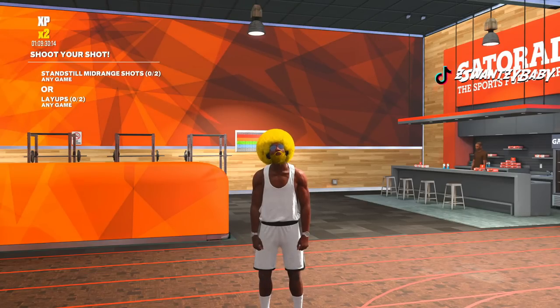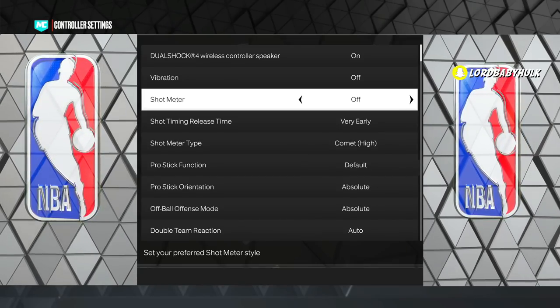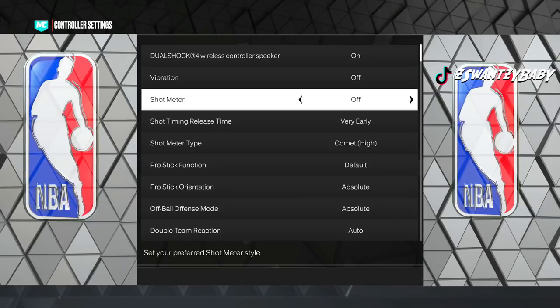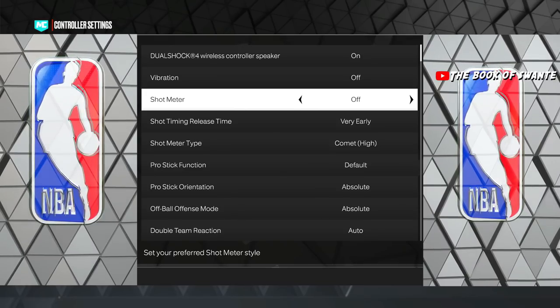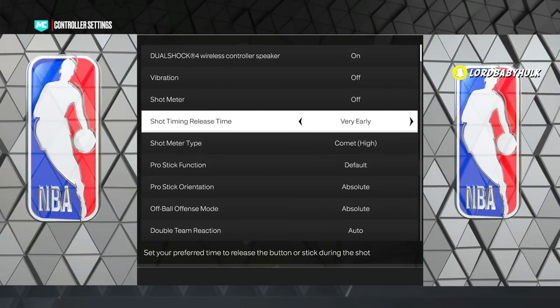First thing: your shot meter. On or off — 2K Lab dropped some information basically saying that this year the shot meter off boost is not as big as it was in the past, so they're saying you can use the meter now. Personally, when I use the meter I can't shoot as well. He's saying it's not as forgiving and it's virtually the same — I'll show it on screen. You can test with and without meter. Personally I feel better without it. For shot timing, put it on very late.